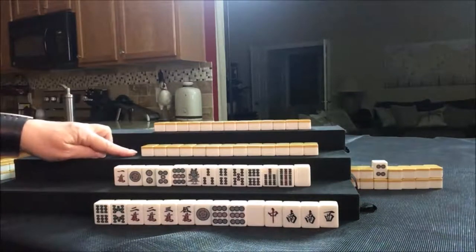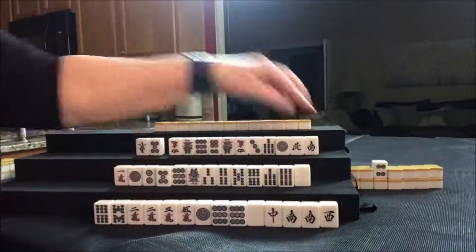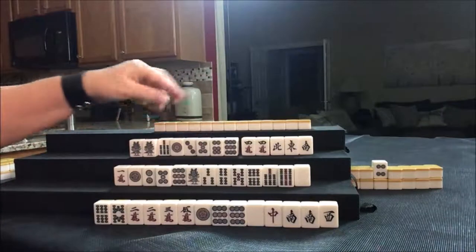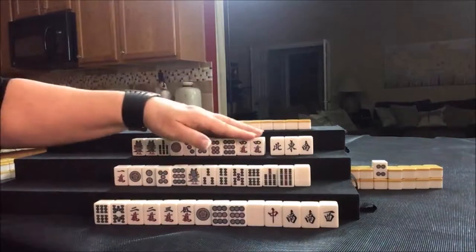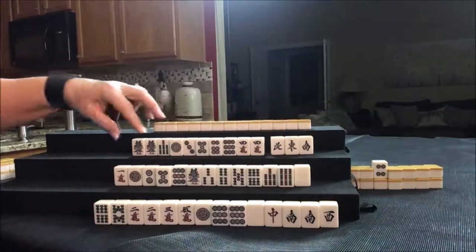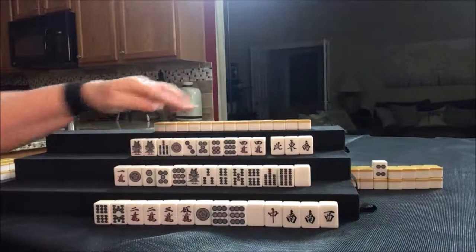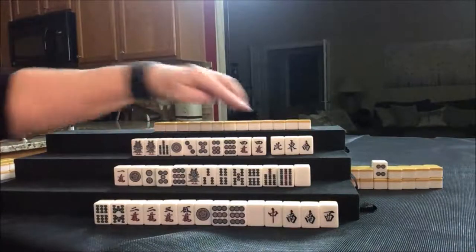Let's see what we can do for West. We have two pair, Dora, single honors. East round, but that's a single — it's not going to help. I think I would try for Pinfu, leveraged Dora, All Cheese. We need a pair somewhere, but we'll see if we can draw in tiles to help make some sequences either here or here. Get rid of these first. Pinfu and Riichi.